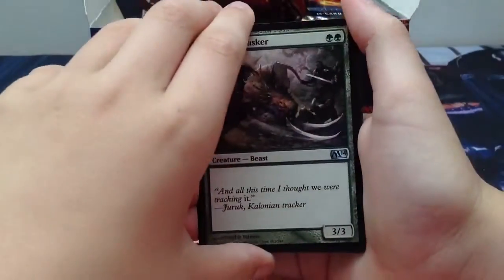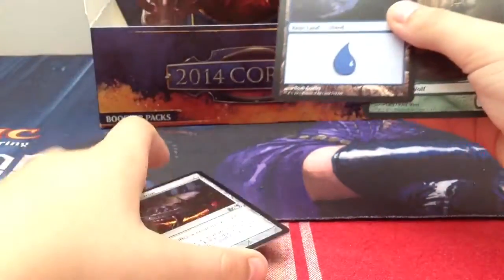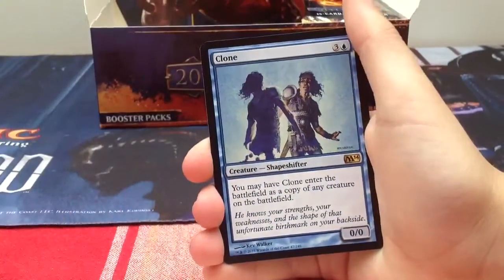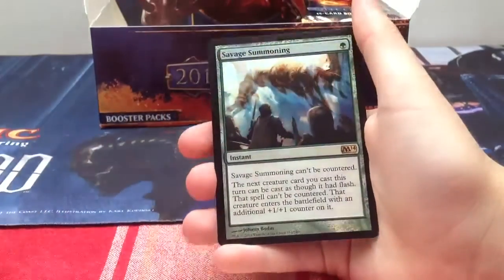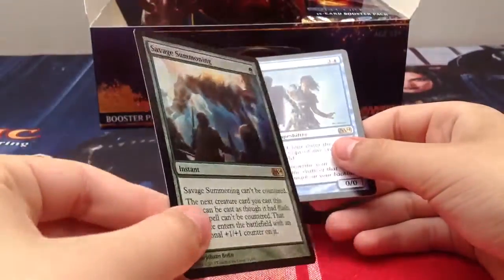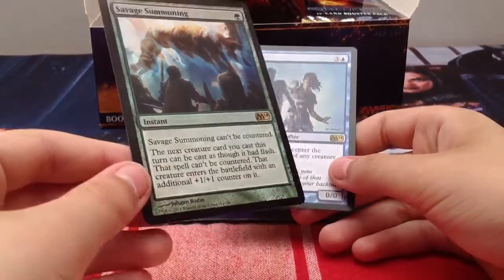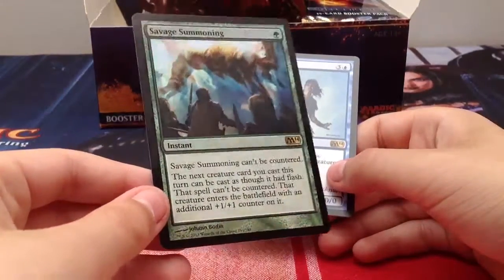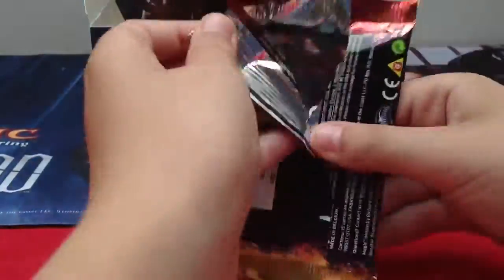A Colossal Tusker, a Volcanic Kaiser - and a foil wolf token. Our rare is Clone - everyone knows what that does. And our foil is Savage Summoning foil! I was hoping to get this foil; now I have two. Savage Summoning can't be countered, and the next creature card you cast this turn can be cast as though it had flash, that spell can't be countered, and that creature enters the battlefield with an additional plus one plus one counter on it.